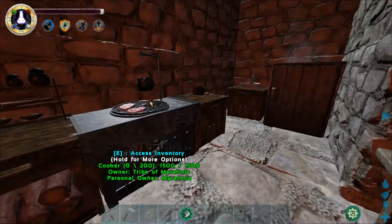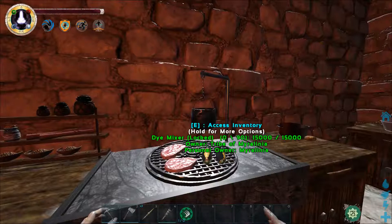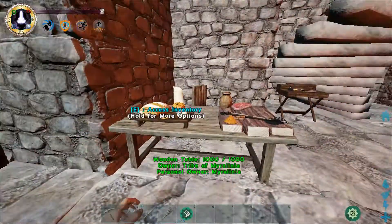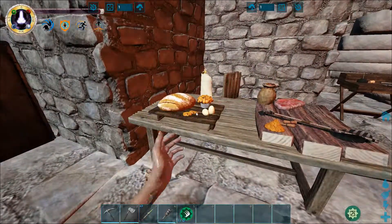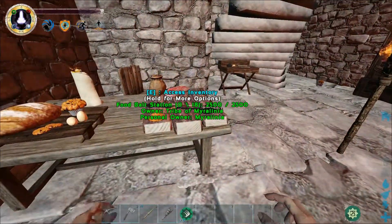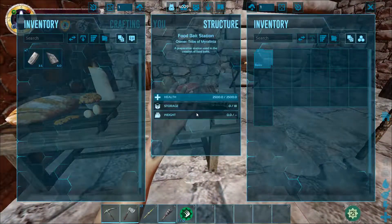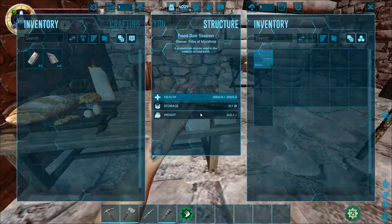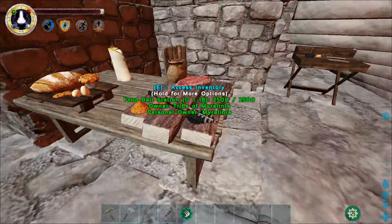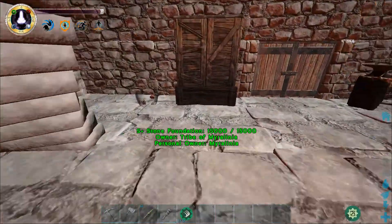The sink and the cooker are from the eco mod, and it also comes with a dye cooker, which is awesome. There's also a food tray from the eco mod and a food bait station — it's a mod I've never really played with before. I might take it out; I like the little decoration there but I'm not sure I'd ever use it.